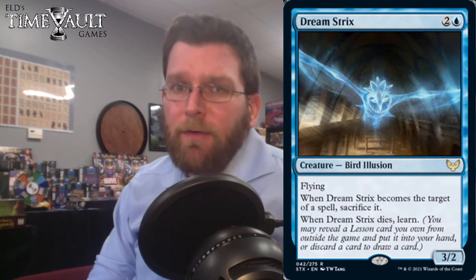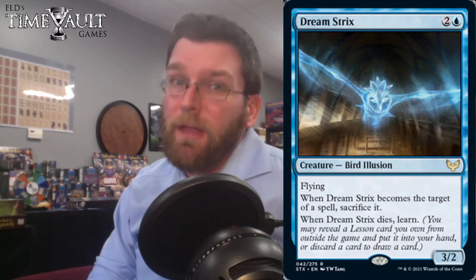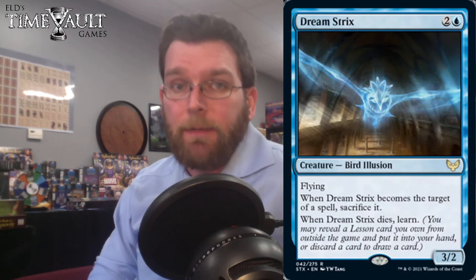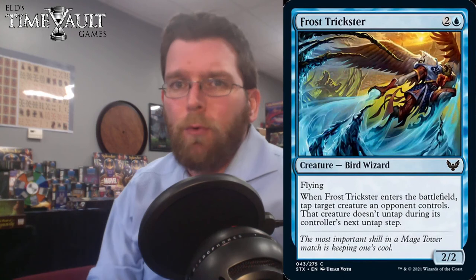Dreamstrix: 3 mana for a 3/2 flier. When Dreamstrix becomes the target of a spell, sacrifice it. And when it dies, learn. I'm fairly happy with that — the fact that it dies when targeted with removal doesn't really matter, it was going to die anyway. It turns a bunch of their other effects into removal spells. 3 power for 3 mana flying, that also lets you learn when it dies — I'd be happy to sleeve this up in my blue pool for the pre-release.